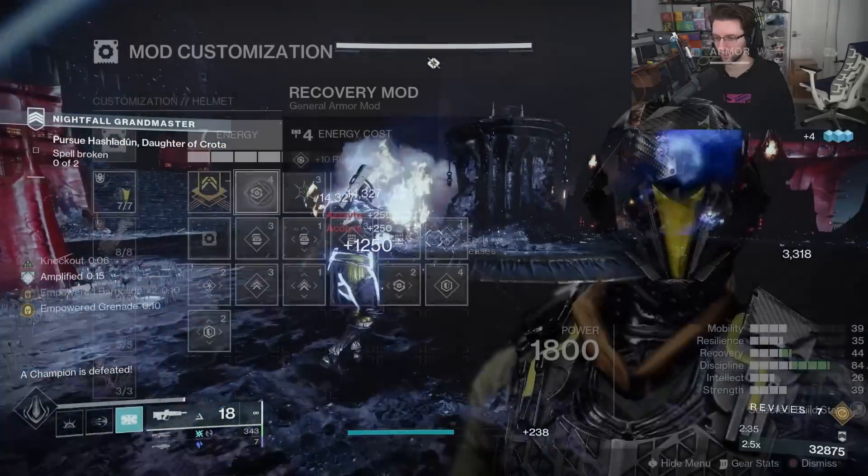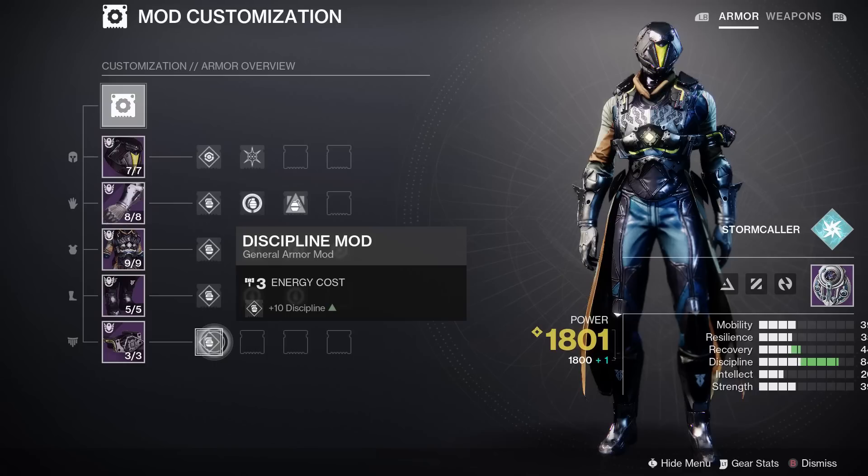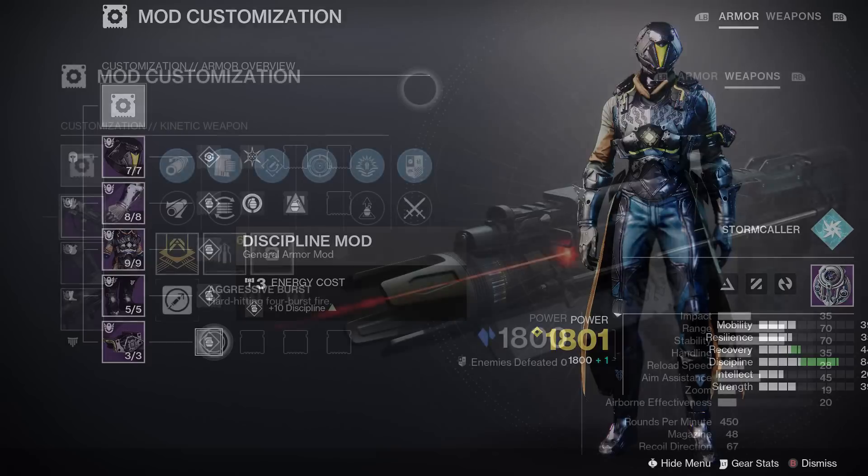Now we have mods. There's going to be a new mod customization screen to see how everything is affecting your character from one screen, versus having to look at each armor piece individually. You'll also be able to switch your weapons from this armor screen, so you don't have to keep switching back and forth between menus — it's all just one screen.